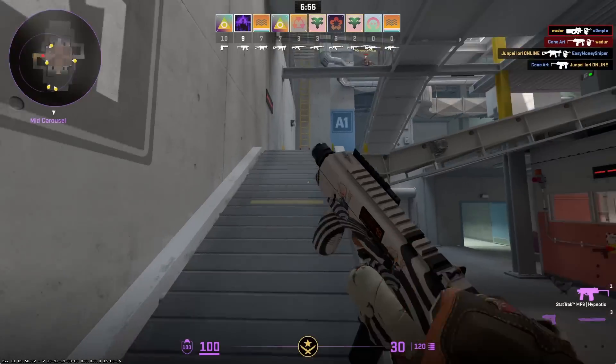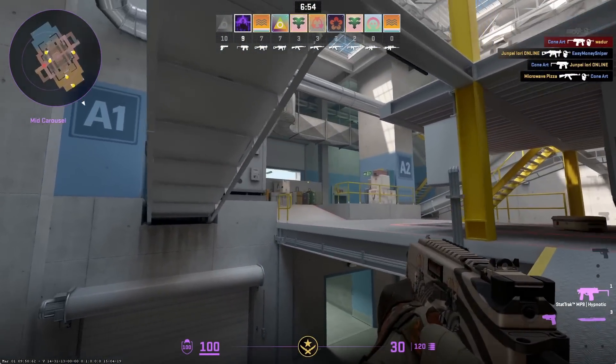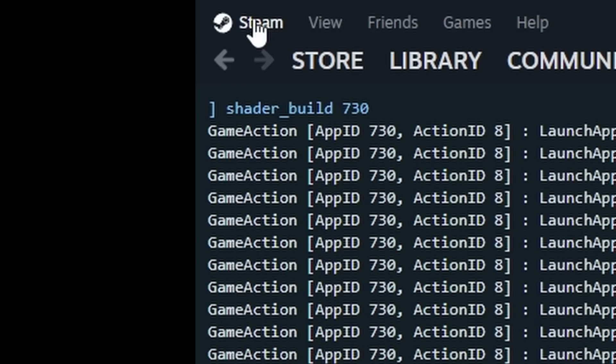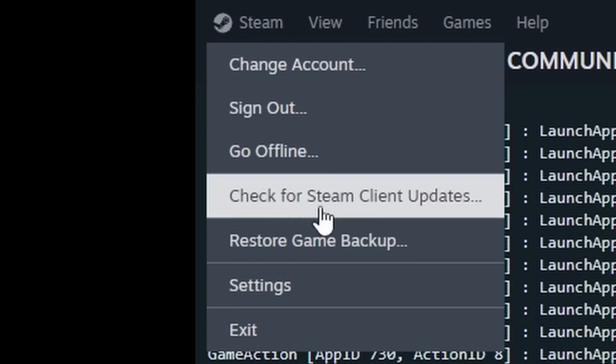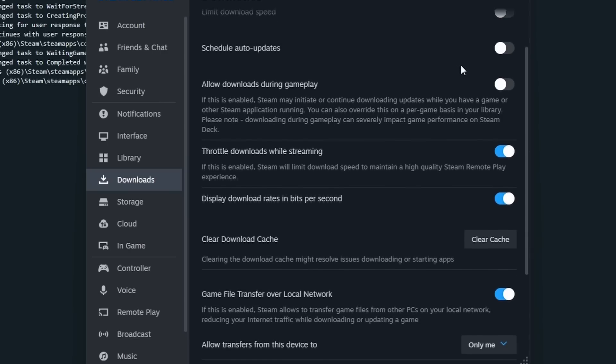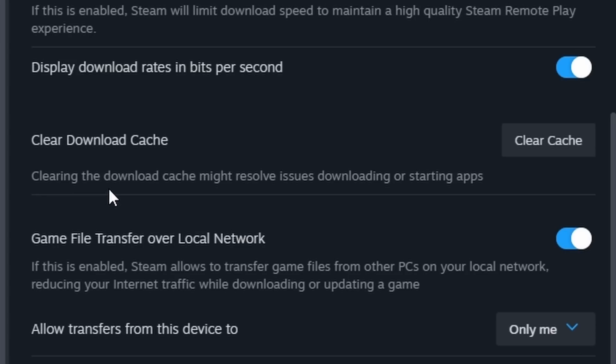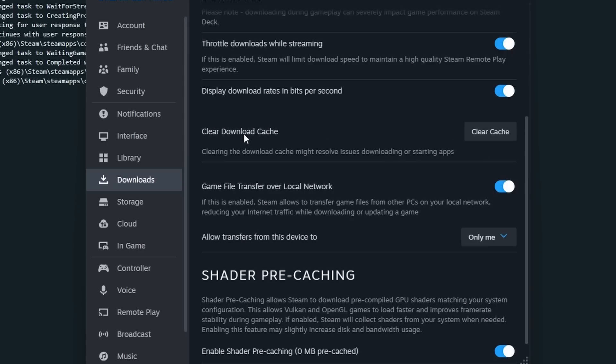The next fix is clearing your download cache. Launch Steam, click on Steam, go to Settings, and about halfway down you'll notice a setting called 'Clear Download Cache'. Clearing it might resolve issues downloading or starting apps. Note that clicking this button will most likely sign you out and close Steam.